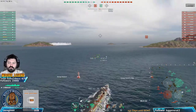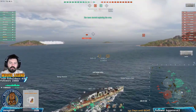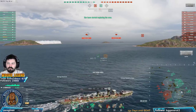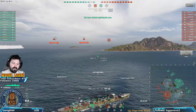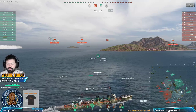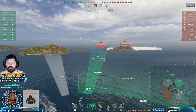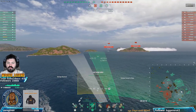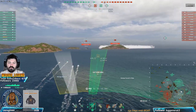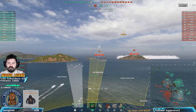One DD smoked up, so we know where he is. When your team starts, their team kind of mirrors it, so you know where their DDs are. The middle DD is either coming to us or going to a cap. Make your maps bigger with plus and minus so you can see. Press F3 to call targets - now we're spotted for a slight second, so pay attention to what can shoot you.